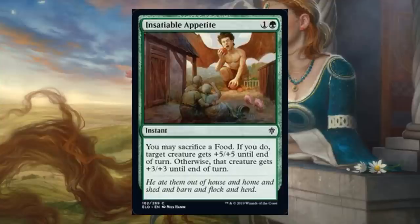Insatiable Appetite. This is a combat trick for Draft or Sealed. Without food it's a normal combat trick: +3/+3 for green and one. Good offensively, good defensively — doesn't always make your cut, but definitely better in some builds, especially if you have creatures with trample or evasion. The food brings a little more to it, giving something +5/+5 until end of turn. So if you can sacrifice food when you play it, that is pretty sizable. If you have food, this gets better; if you don't, it's still a decent card.